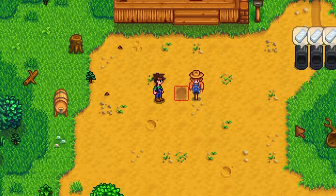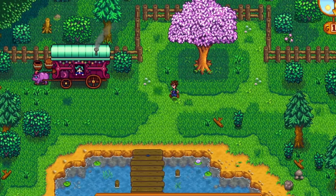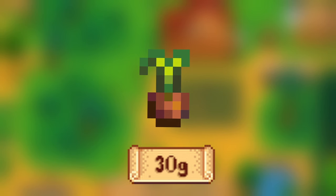There are 9 different crops that can be grown in spring year 1. Coffee beans take 10 days to grow and 2 days to regrow and sell for 15g each. The only way to get coffee beans year 1 is from the traveling cart or from a dust sprite. Rice shoots take 8 days to grow; if planted within 3 tiles of natural water, rice shoots take only 6 days to grow. They sell for 30g each.